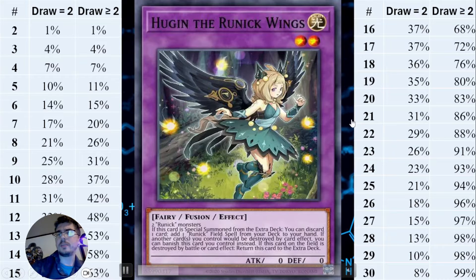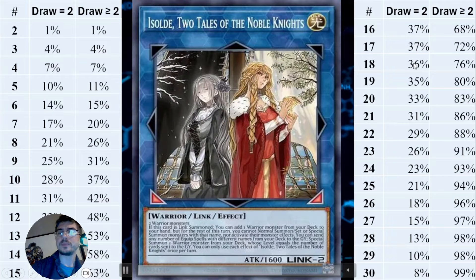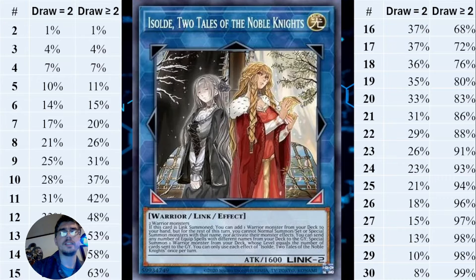If I'm playing 21 Runick cards, I have a 31% chance to see exactly two Runick cards and an 86% chance to see two or more. What's interesting to note is that the more cards you play, you start to see less and less of exactly two. This could be relevant for something like Soul Day, or cards where you just want to see exactly two.